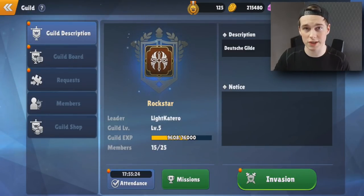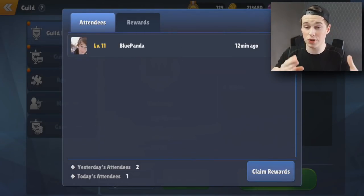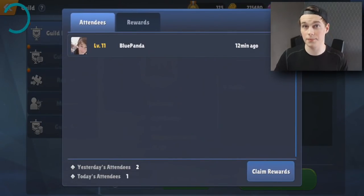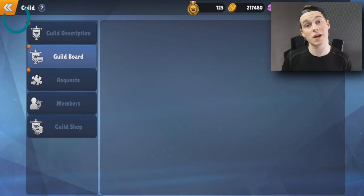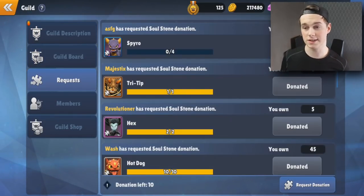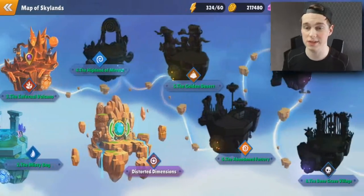Another tip: as fast as you can, join a guild or create one. You get a lot of free things just for being in a guild - I joined one and received a lot of gold, energy, and more without doing anything special. I recommend being active so they don't kick you. You can also request cards for Skylanders from your guild.